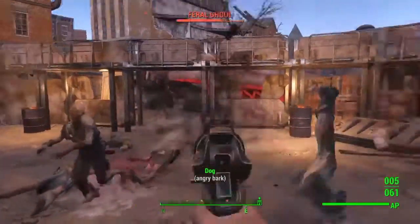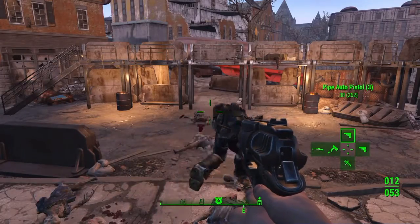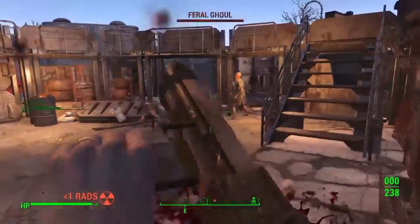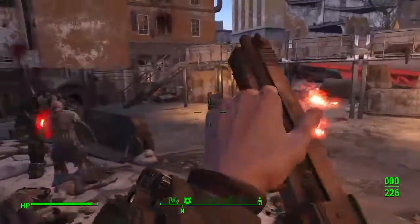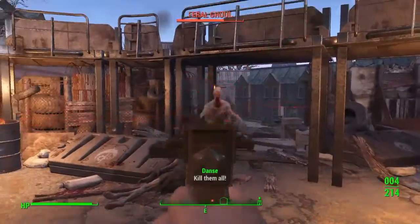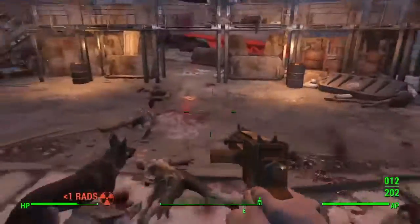In order to start this process, you have to get out of the vault, finish the quest that Codsworth gives you, and then start heading towards Diamond City. You should run into some Brotherhood agents, and they will give you a frequency on your radio that you have to listen to, then come help them out with the ghouls that are attacking them.